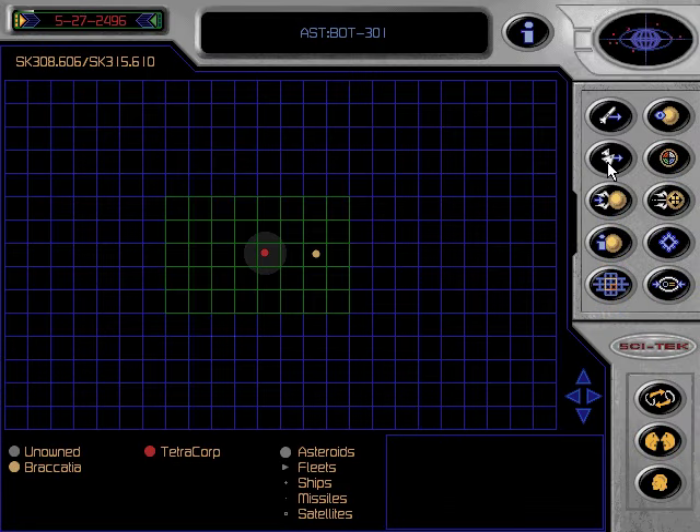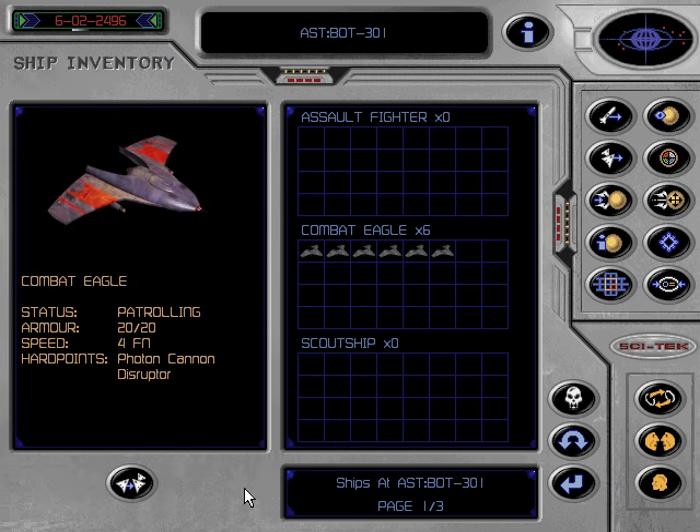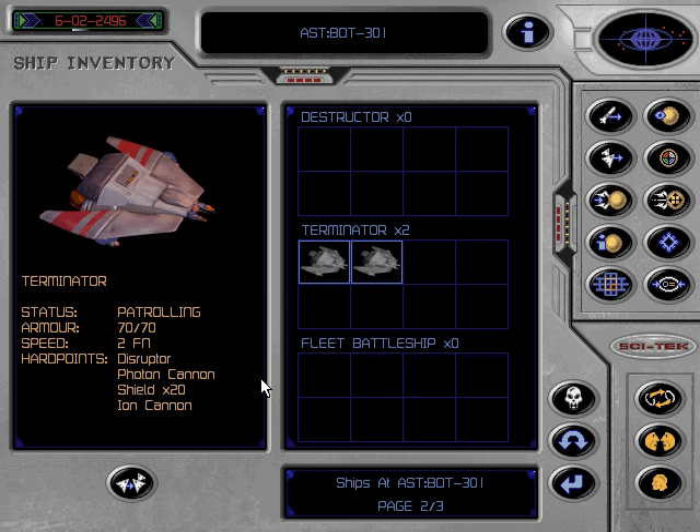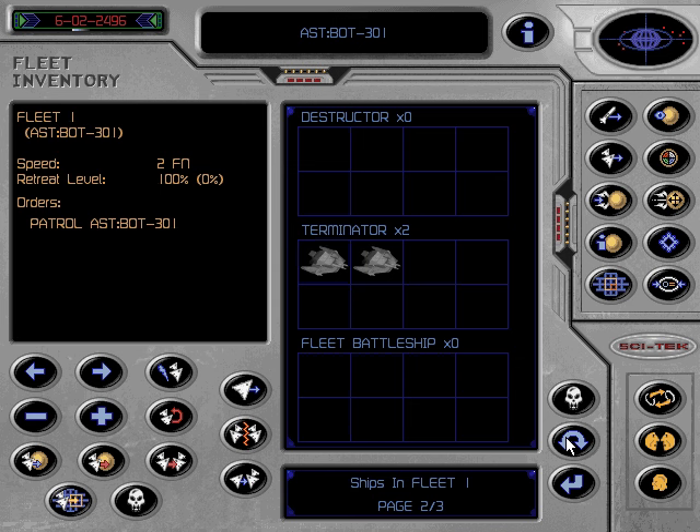Having built your ships, you must form them into fleets in order to use them effectively against any enemies. Only ships currently at this colony can be added to the fleet. Click on the Fleet Control icon on the Control Panel. This is currently blank, as you have no fleets. To form a fleet, click on the Add Ships to Fleet icon. To select ships for a fleet, click on any ships that you wish to add. Once the selected ships have been added to Fleet 1, the slowest ship selected gives the fleet speed. The fleet is also shown on the scanner views as a triangle of the same colour as your asteroids.